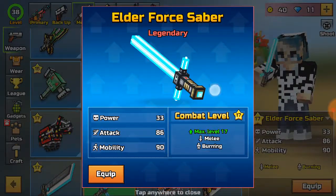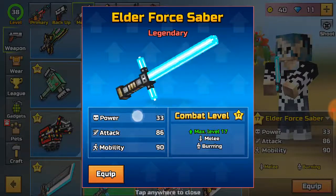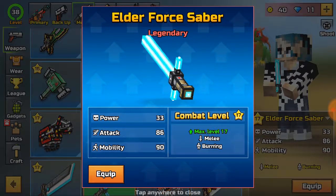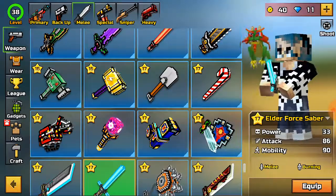Number 6: the Elder Force Saber. This saber lets you move around a lot and it's really good as well. I'll leave a link to my video where I showcase the Elder Force Saber and the Dark Force Saber, which will show you how to easily use this in combat.